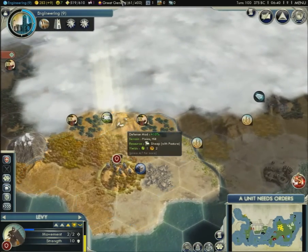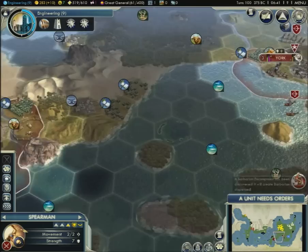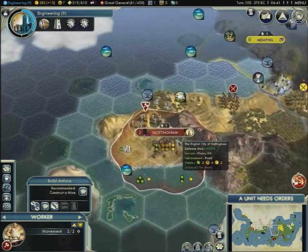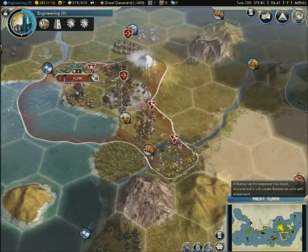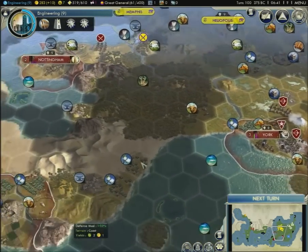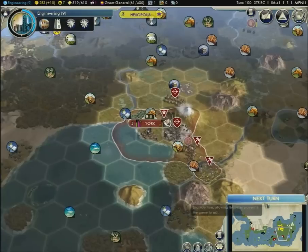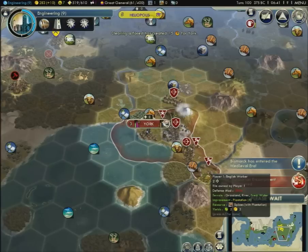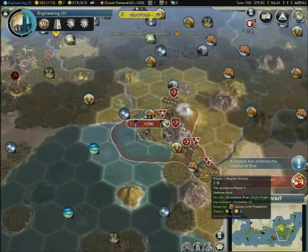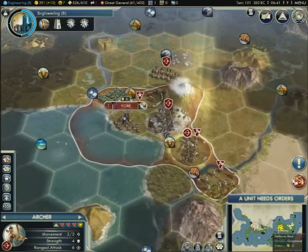Let's begin our exploration. Let's get to that hill. And here's our other spearman, so we're going to want to bring him to the front for sure. We got a chop on that library — that's nice. I kind of thought that was a jungle actually. Bismarck's in the medieval. I'm pretty sure we're in classical, right? About to hit medieval. So we're doing fine tech wise.